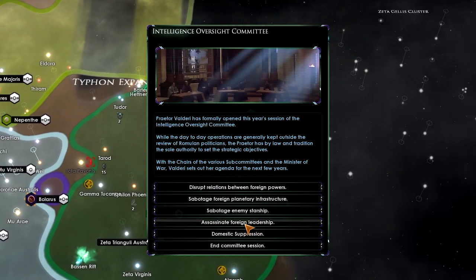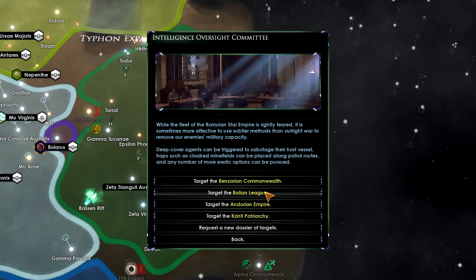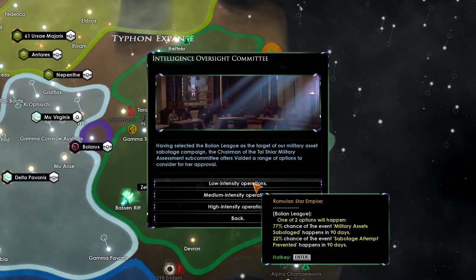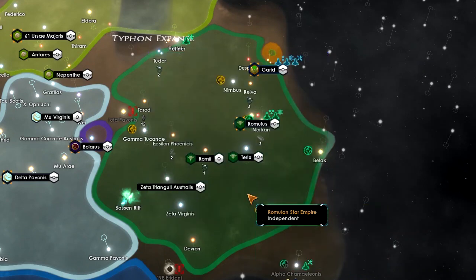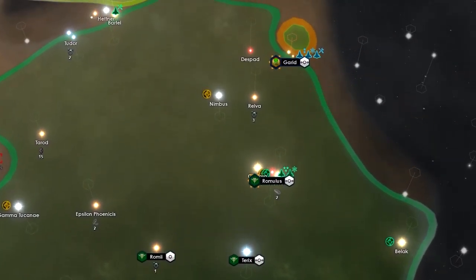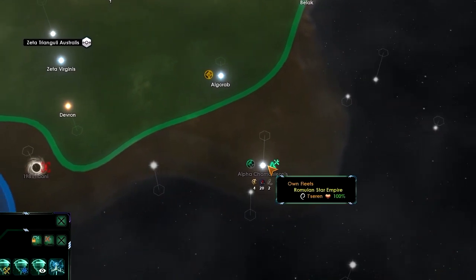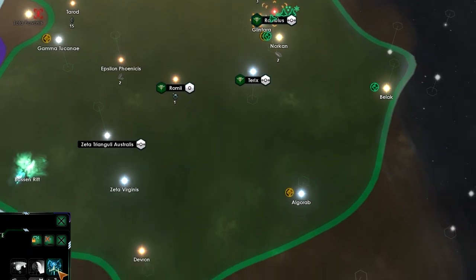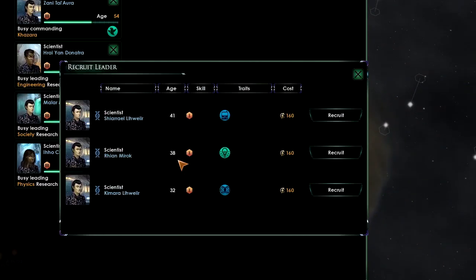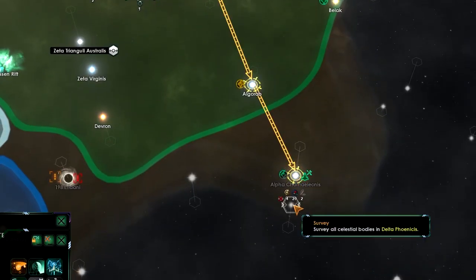Let's sabotage an enemy starship — let's go for the Bolian League with medium intensity negotiation. We now have a new science ship. Let's give it a scientist — we'll go for the youngest one. Go down and go this way.